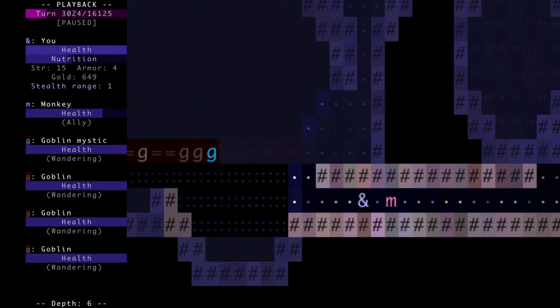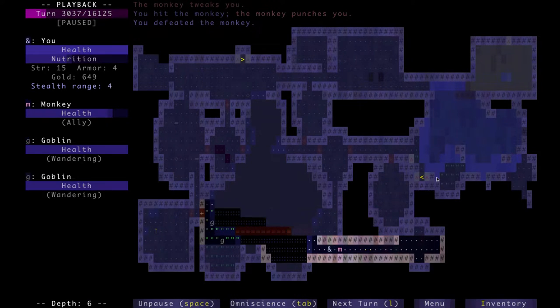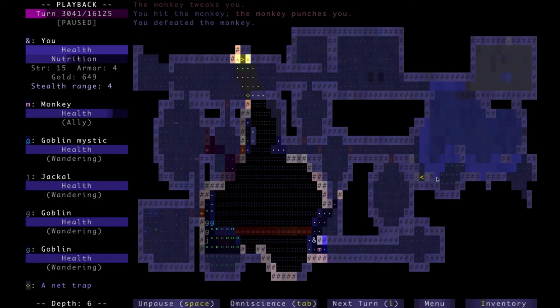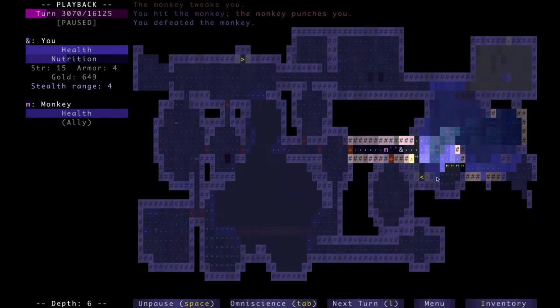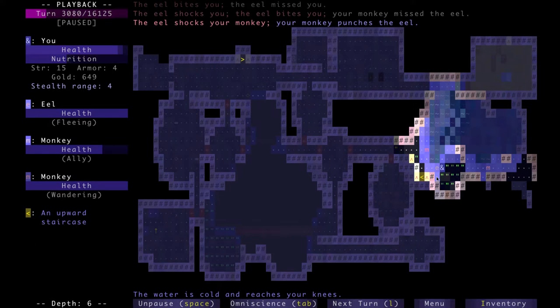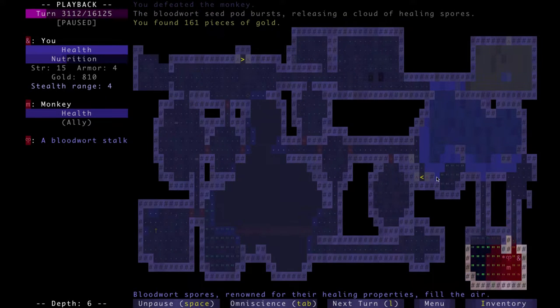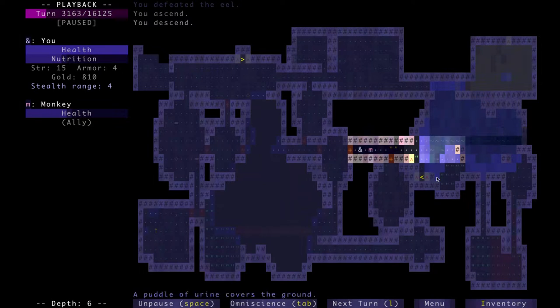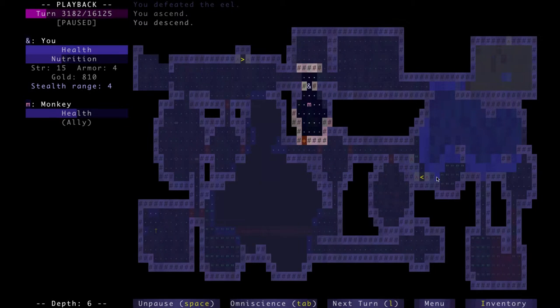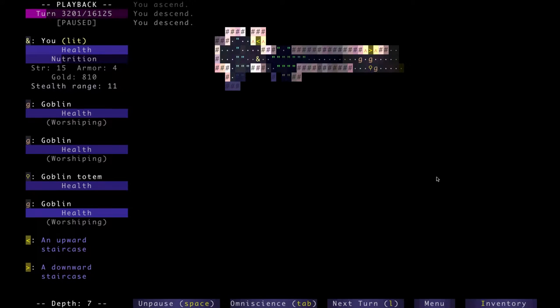Let's just move on with this run. I let them wander away because I thought that would've been the safest thing to do, when I should've just killed the mystic from the back. I decided to stick on this floor a little bit longer just to fill out the map and see what I missed. I actually went up the stairs instead of going down and made a mistake, then went down the stairs. Whoops.